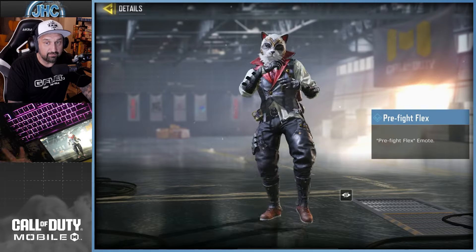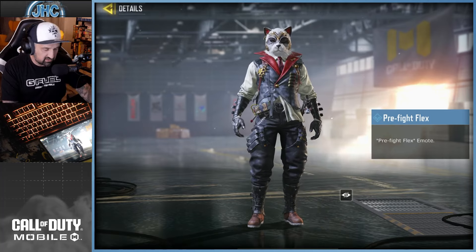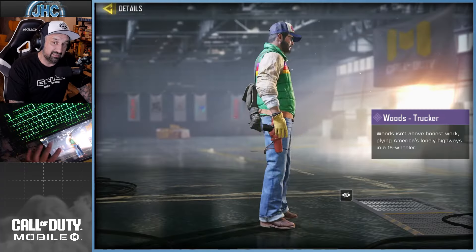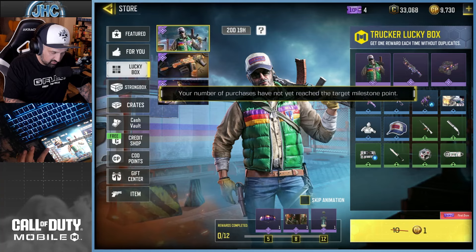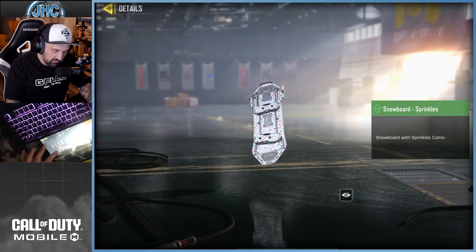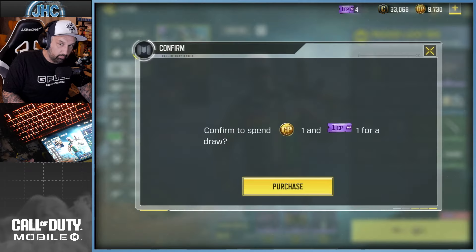There's an emote called Pre-Fight Flex - it's just like warming up for a fight, but it's not one of those funny emotes or cool crazy dance emotes, just a pre-fight flex. We're here for the operator only tonight. The milestone rewards are a parachute, a calling card, and a charm - nothing else crazy. There's a knife, like a base melee, nothing crazy guys. So let's go - spin number one, we got a one CP coupon here, that would be dope.